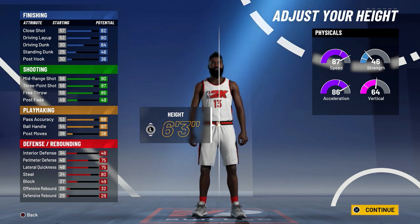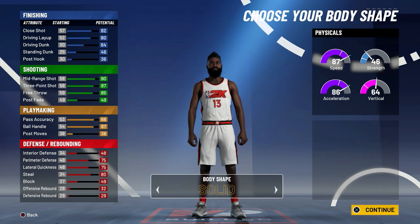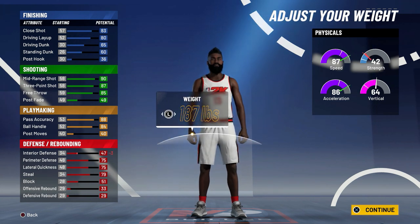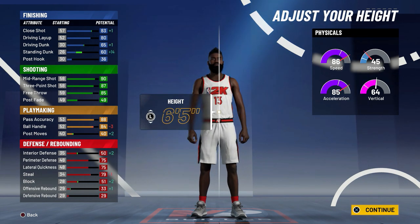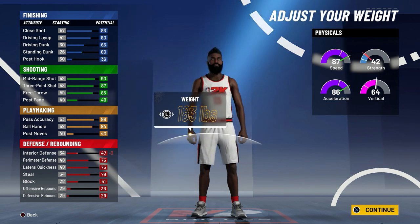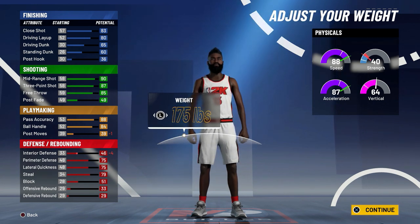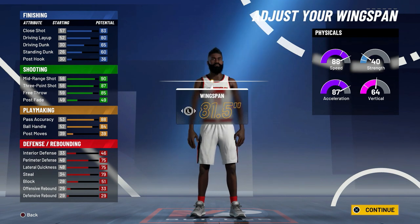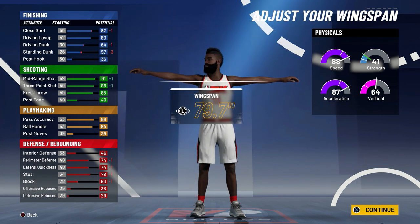Looking at the height options - 85 might be the highest we can get on that attribute. Can't change it, so we'll probably make a six-five for this video but will most likely move from there. I completely forgot about the weight, so six-five might be the wave this year - go lowest weight possible. Looking at the wingspan - going down two doesn't give us a boost; you don't get a boost unless you go down three wingspan, and I'm not sure how bad that would be.